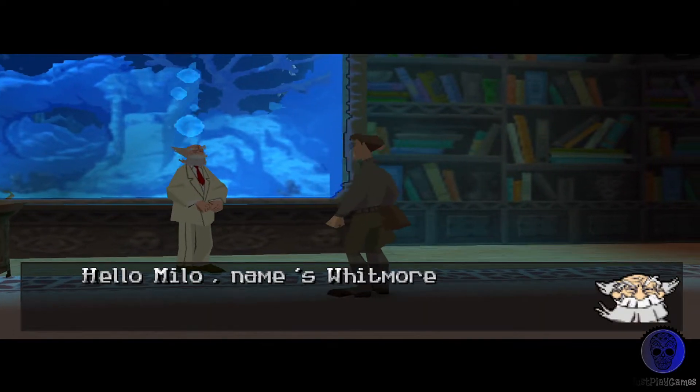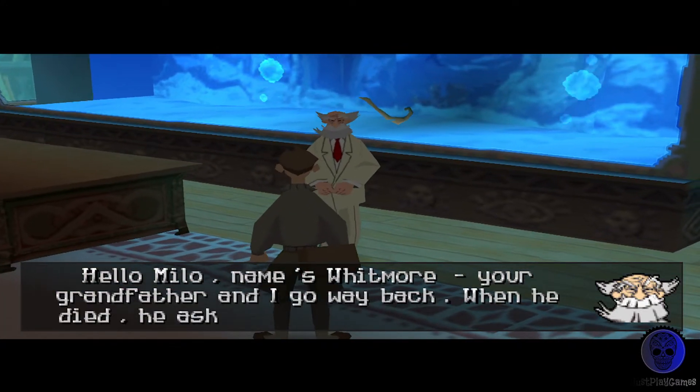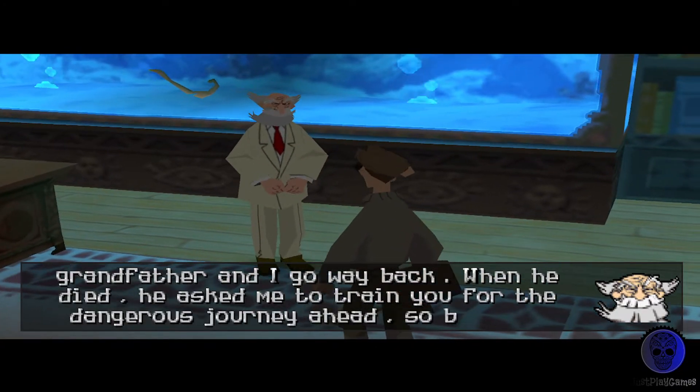Hello, Milo. Name's Whitmore. Your grandfather and I go way back. When he died, he asked me to train you for the dangerous journey ahead. So before I let you go, you'll have to complete a few tasks.